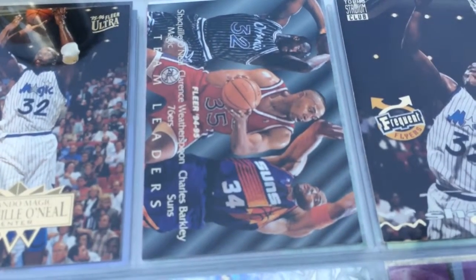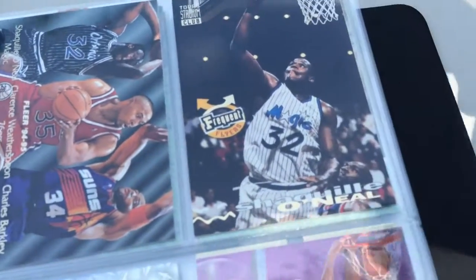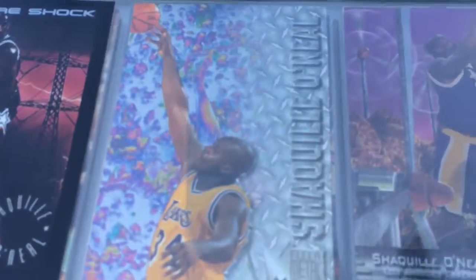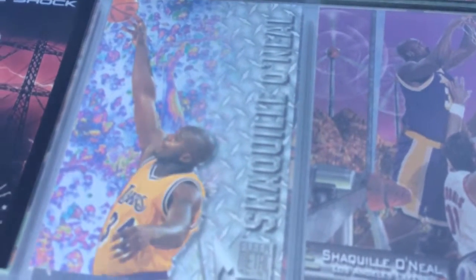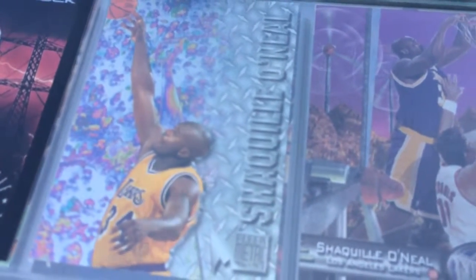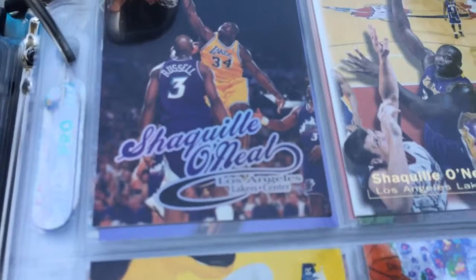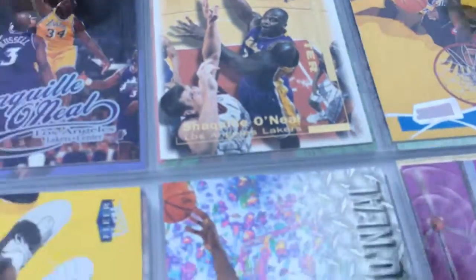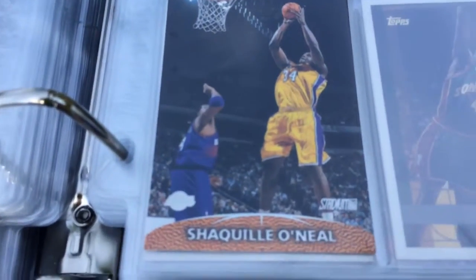Ultra Chuck Weatherspoon and O'Neal. Team Leaders. Frequent Flying. Future Shock. Here's some Laker action — I don't really collect Shaq in the Lakers, I just like him in his Orlando stuff. Fleer Metal. Fleer Metal Universe. Skipping ahead. Ultra. Some later stuff. There's the Fleer Metal I showed you. And there's the Topps Stadium card.